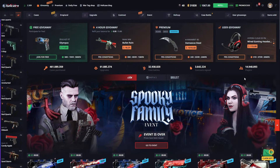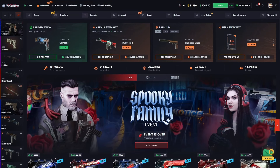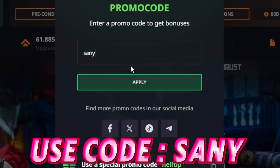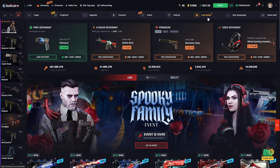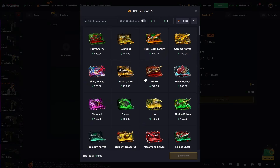Hello friends, today we're at Hellcase together. We have a thousand dollars today and I will try to multiply this balance. If you want to chill at Hellcase like I do, just head to the promo code area and enter my code for a 10% bonus on your investments — just do this and you will start getting the 10% bonuses.